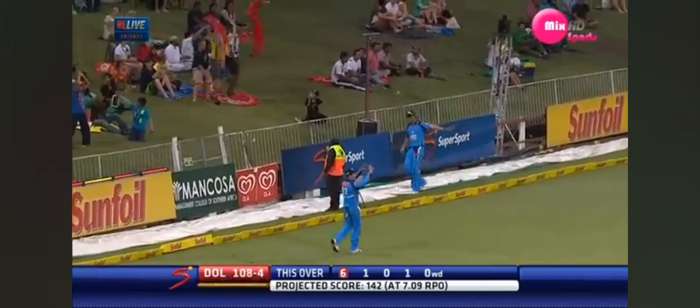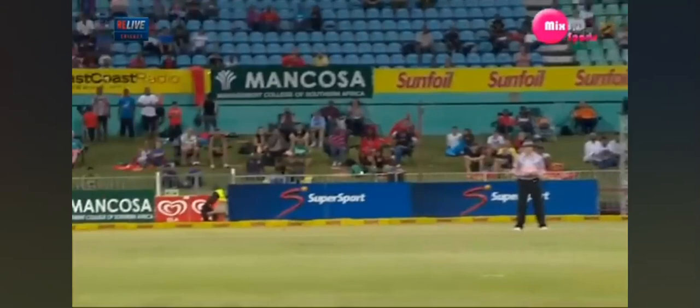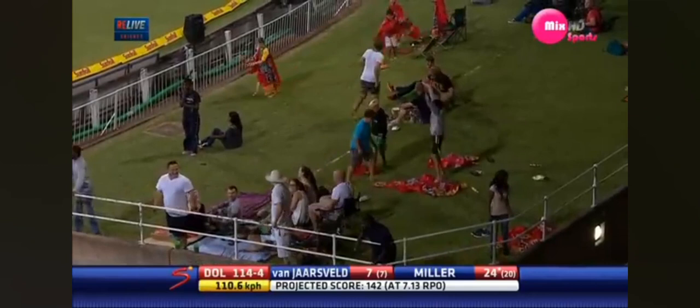Hit that hard. He ran at him. Morkel didn't do anything wrong — he's just dragged his length back. Miller adjusts beautifully. Saw him coming. Slow delivery at the body, and Miller hits it flat on the run and pivots as he plays that shot. Passing the two fielders out in the boundary. Brilliant batting in placement. No ball first up, and it's out the ground. What a start to the over for the Dolphins.